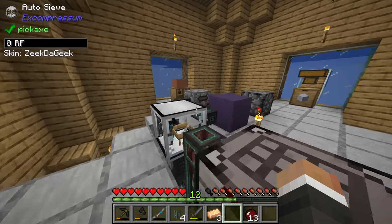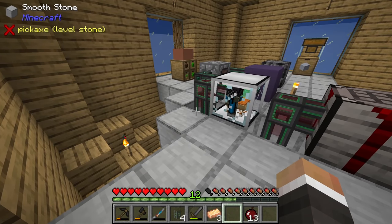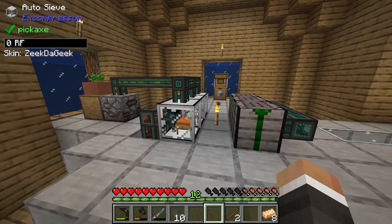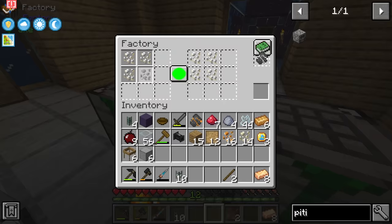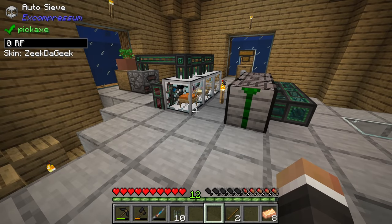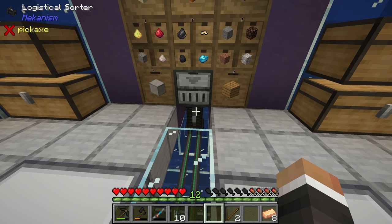I'm going to make two more auto sieves and two more factories and replicate this system with regular sand and gravel. After quite a while, we now have three auto sieves and three factories all set up to automatically receive red sand, regular sand, and gravel, sift those materials, and process copper pieces, tin pieces, and nickel pieces.